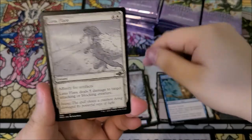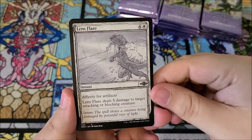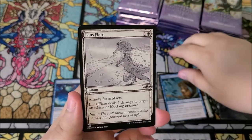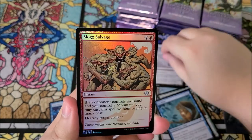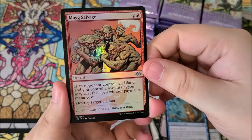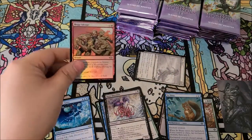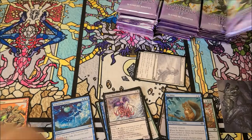We have lens flare with the new sketch art style — I think that's what they call it, sketchbook style. We have mog salvage, and that's it. For some reason I expected more. I don't know why. Alright, next pack.